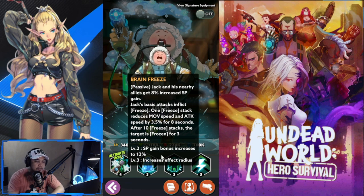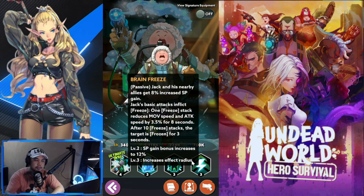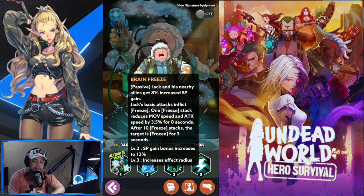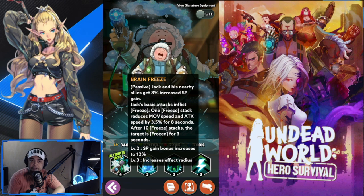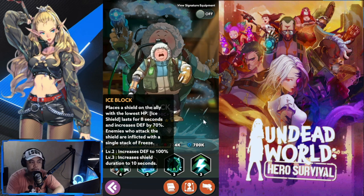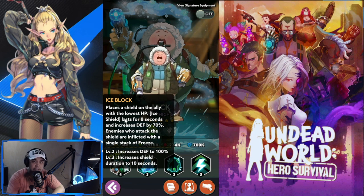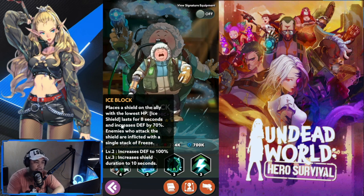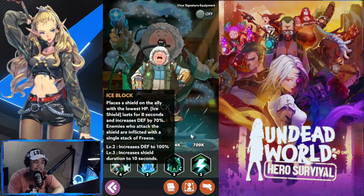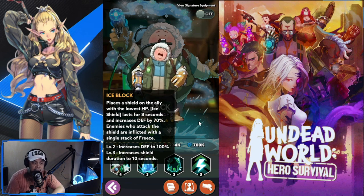At level two the SP bonus increases to 12%, and level three increases the effect range — it just gets bigger. This is a perfect passive for me. It applies to all stages but is definitely most helpful in waves or mobs of zombies. Next is Ice Block, which places a shield on the ally with the lowest HP — he is of support class. The shield lasts for eight seconds and increases defense by 70%.